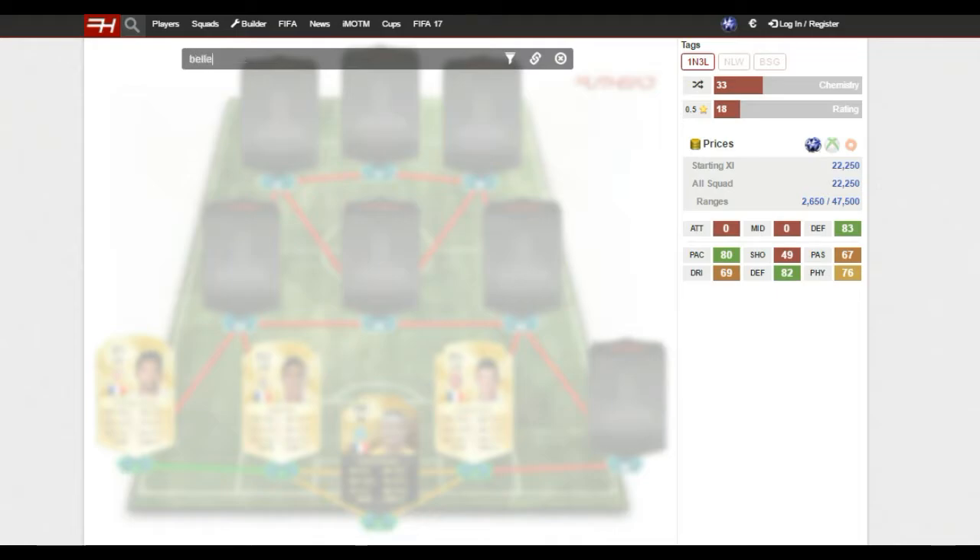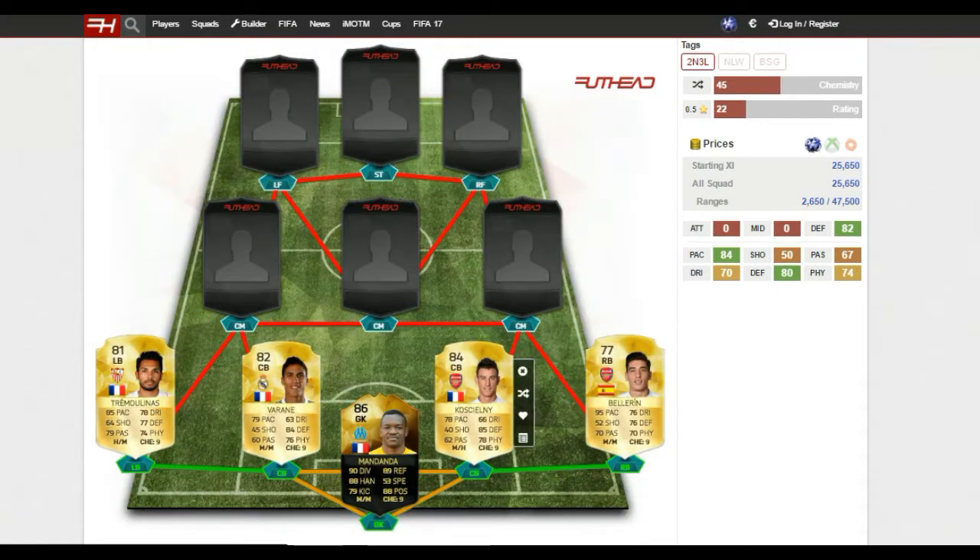For my right back I have gone with Bellerin - this guy is just absolutely rapid. As you can see from his card he's got 95 pace; I think he's one of the fastest right backs in the game. You can basically catch up with any attacker and he'll nip in and win the ball back.